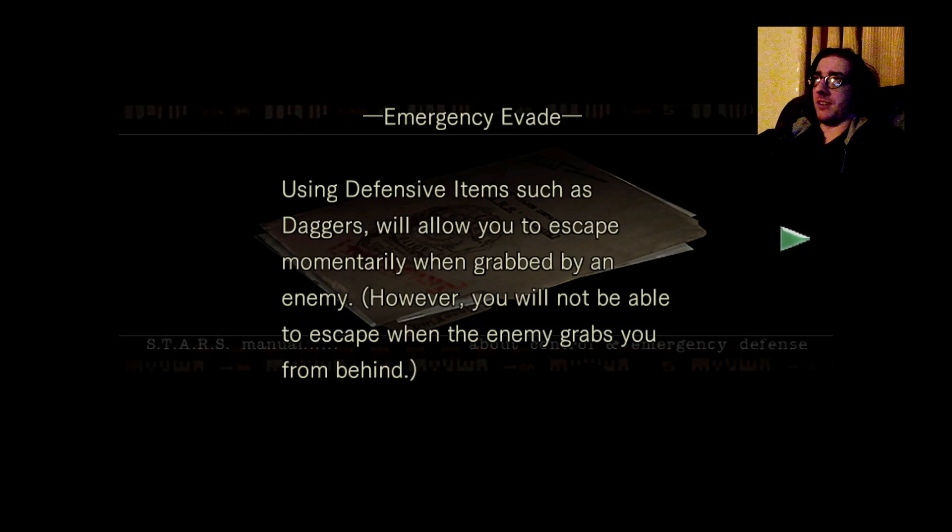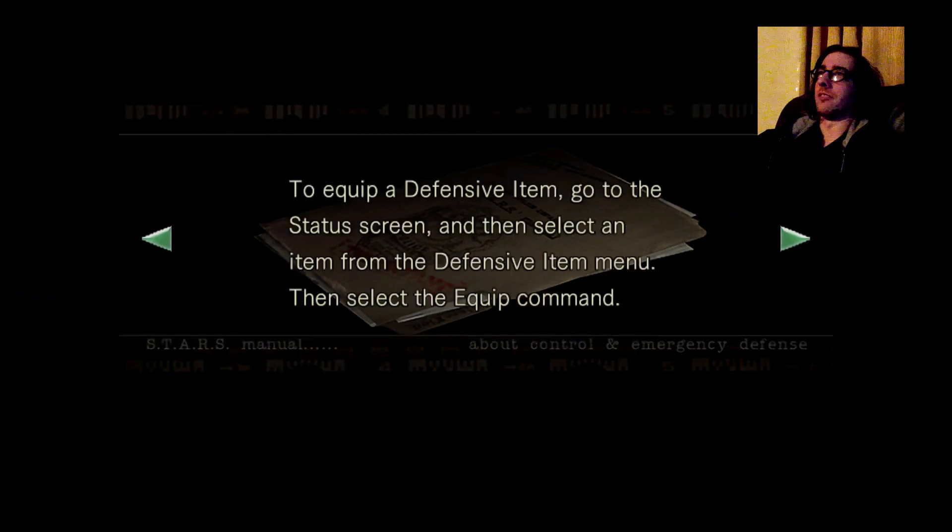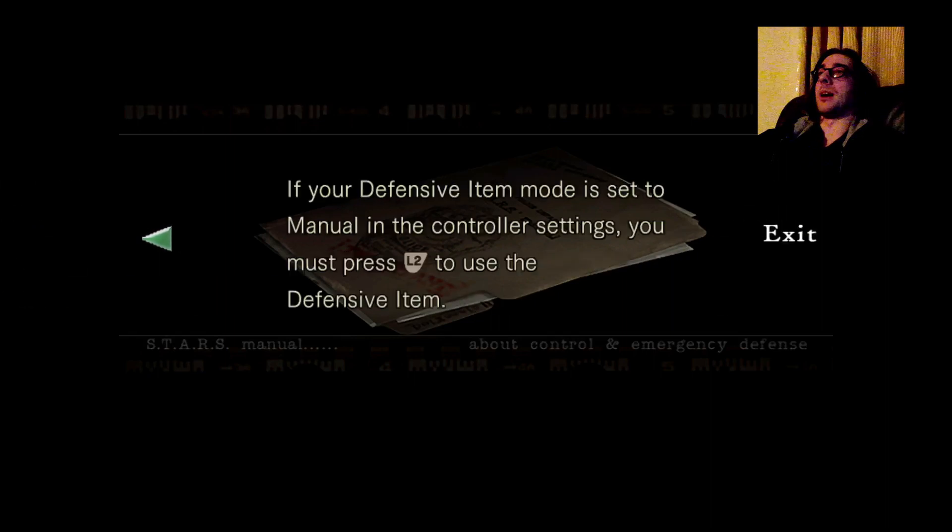Using defensive items - emergency evade. Using items such as daggers will allow you to escape momentarily when grabbed by an enemy. However, you will not be able to escape when the enemy grabs you from behind. Why can't you just take the dagger and go? To equip a defensive item, go to the status screen and select from the defensive item menu, then select the equip command.